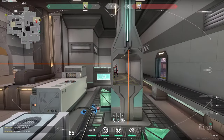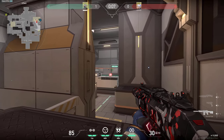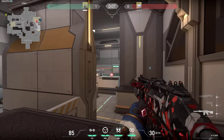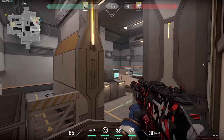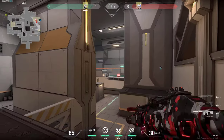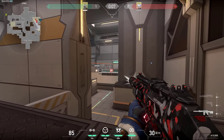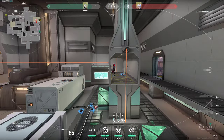Another spot which you can wallbang is in the nest right here, and you can try to get a kill on the guy who can be hiding there. You can shoot through the walls pretty much anywhere in this area. So have that in mind — if you know that there is someone in the nest right here, just try to spam it and you can get at least some chip damage on them, and you can even kill them.